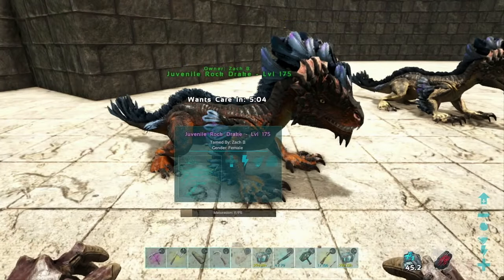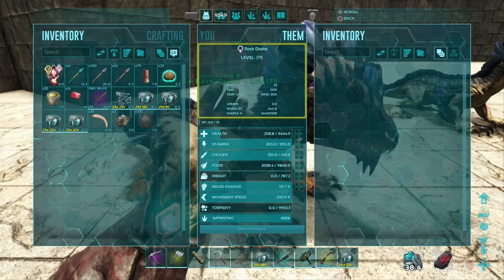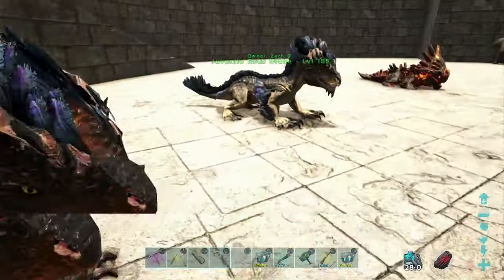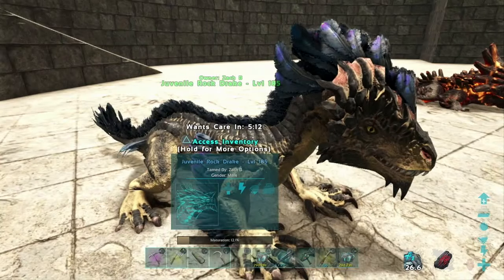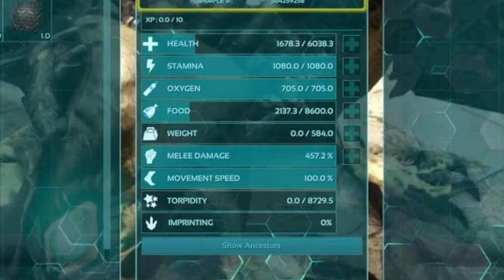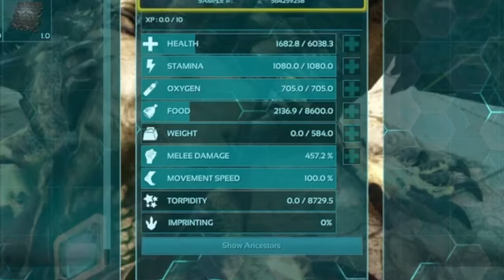Just like that, there's no immediate change, but we look and we can see that the imprint bar is now 100% full. Now let's pay more attention on the second rock drake — you can see the stats are pretty straightforward for babies; these are unleveled and still growing up with no imprint.